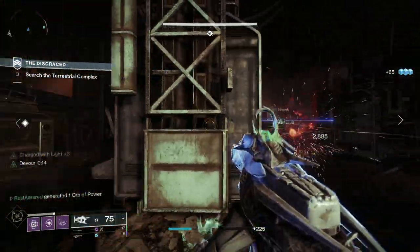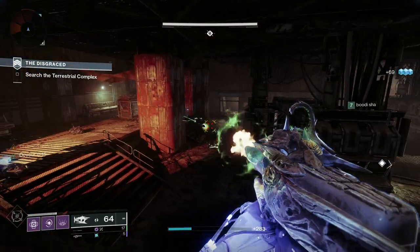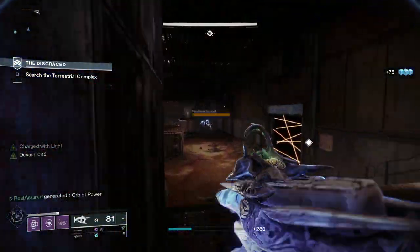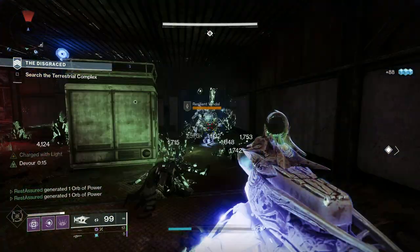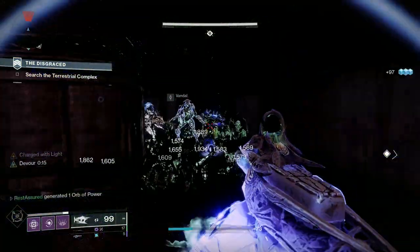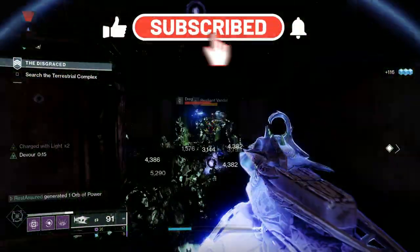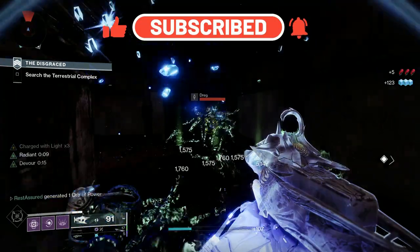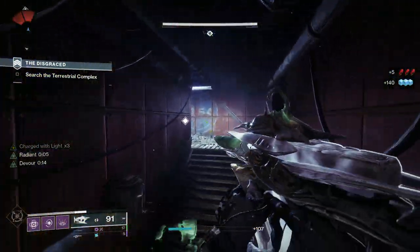Osteostriga is a very good exotic in general, but it does have a lot more benefits on the Warlock, so I'm going to be pairing it with that in this build. This is by far one of the easiest and most effective builds you can play, and I will have a DIM link in the comments below. If you enjoy this video and find it helpful, consider subscribing, dropping a like, and turning notifications on. With all that, let's jump right over to the character.